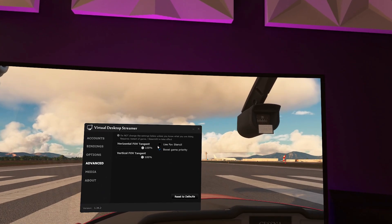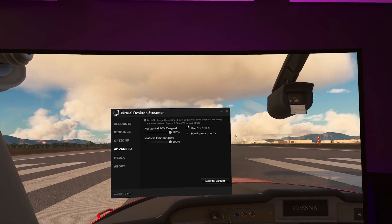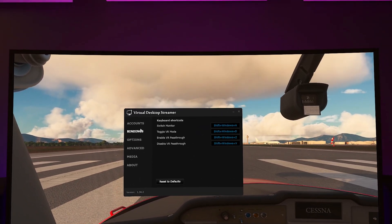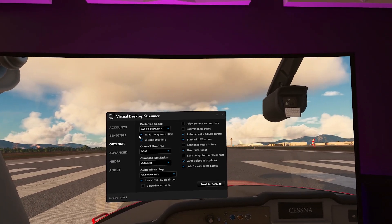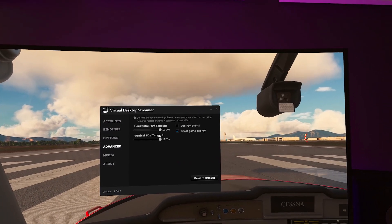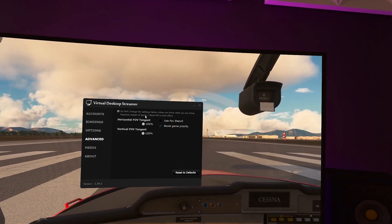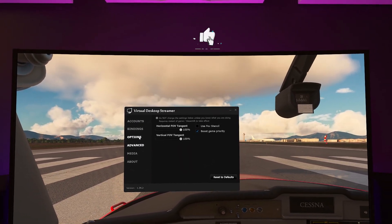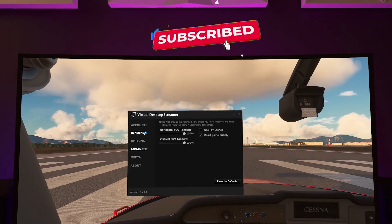Hi guys, I'm going to be doing a test here with a new virtual desktop streamer app. It's got a bunch of new features and I'm not going to go through everything — the main thing is the foveated rendering that I want to test out. I've already tested it previously but I want to record this session and let you guys see the results. It actually works very well.